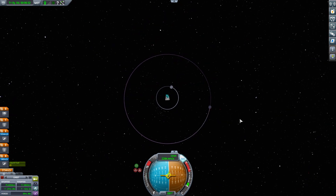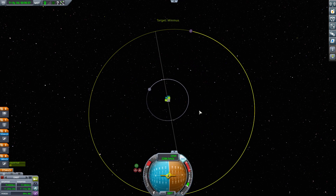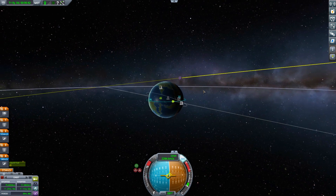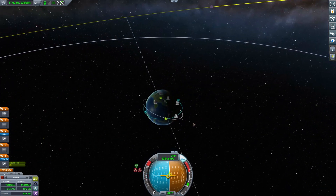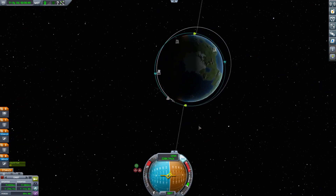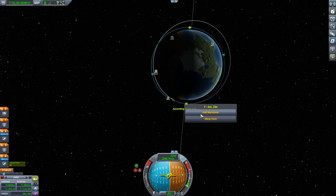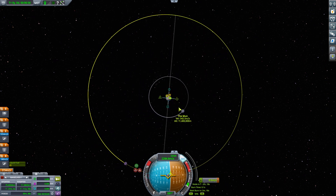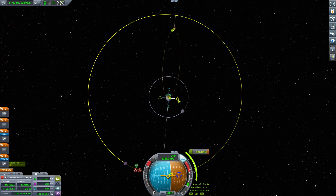Now we're going to go to Minmus. The aim of this today is to get to Minmus. There are a few ways of doing this, a few cheeky ways. We could time warp. What you can do is do your flyby of Minmus when it's at its ascending or descending node with Kerbin — that is one way of doing it.